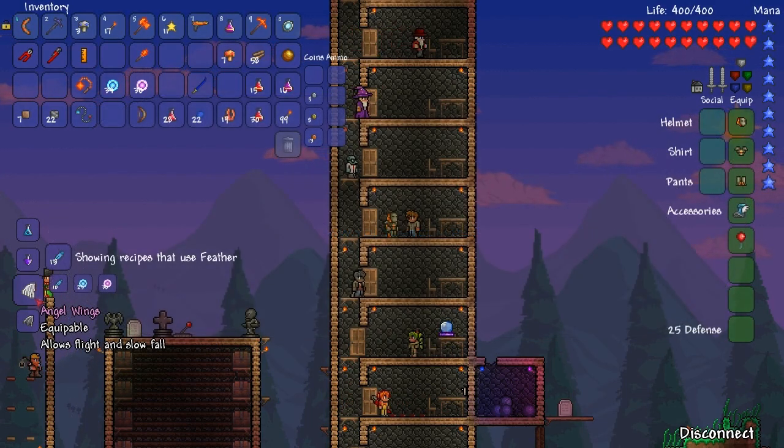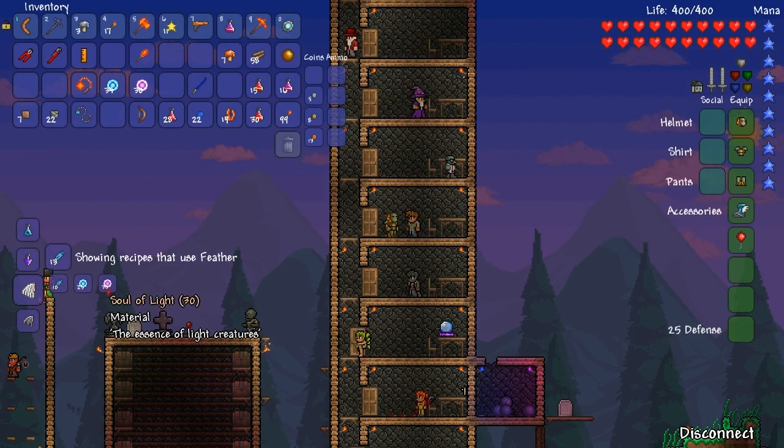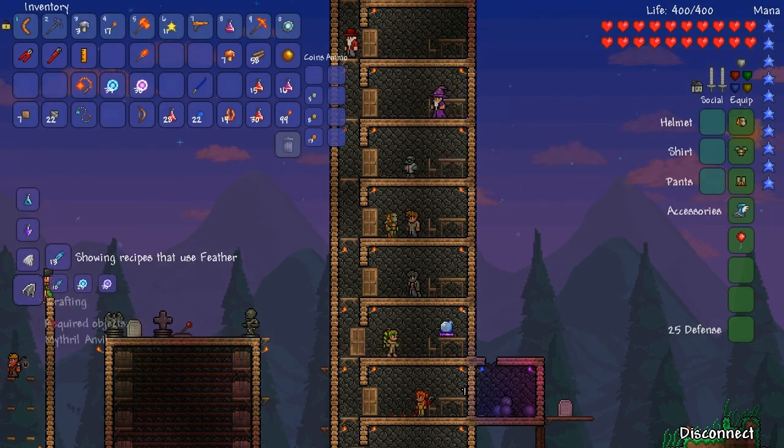First off, before doing anything, you need a Mithril Anvil to craft these items. The materials you need are 10 Feathers, 25 Souls of Flight, and then either 30 Souls of Light or 30 Souls of Dark, depending on whether you want the Angel Wings or the Demon Wings.